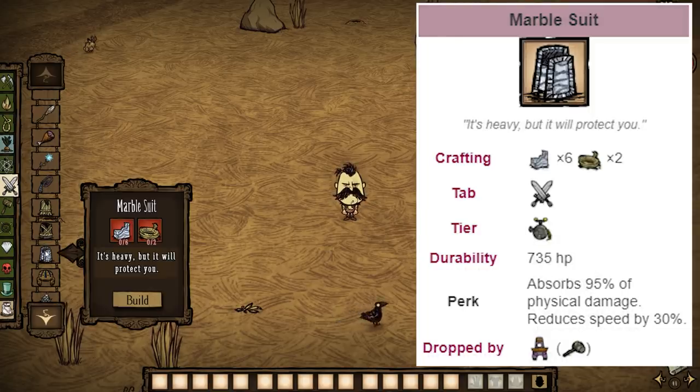Next up, we have the marble suit. This used to cost 12 marble and four ropes to build, but they have halved it in the last update. Now it can be used in two circumstances I can think of, because it is so cheap and its damage resistance is so absurdly high. It can be very good for just standing and tanking the Deerclops, and also for the dragonfly fight because she's very hard to kite. The issue is that for general wear it slows down your movement speed, so it's generally not worth using.